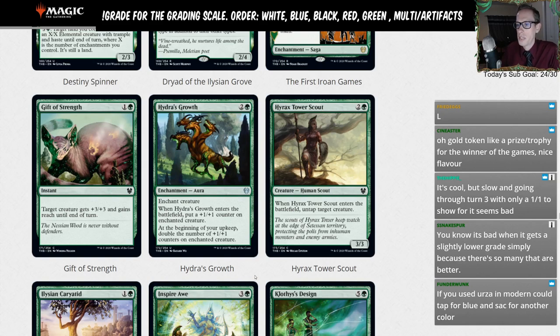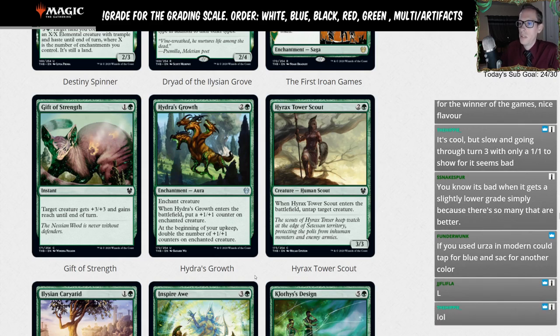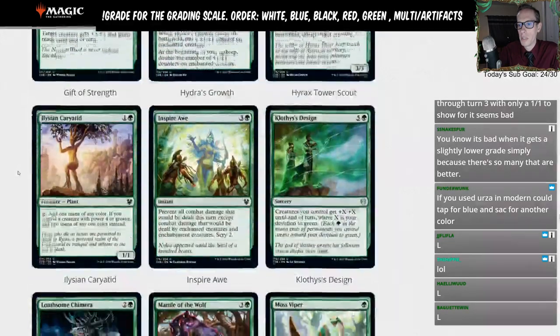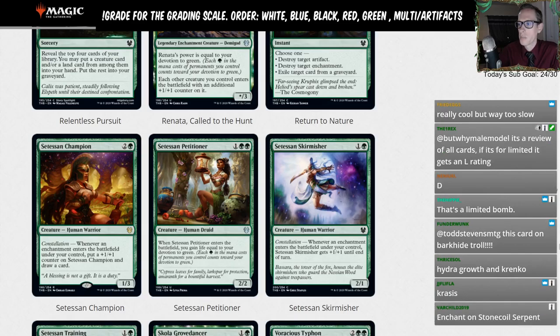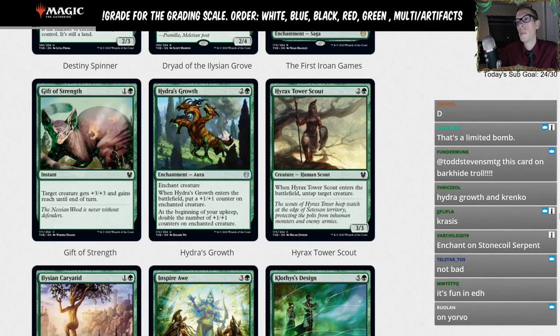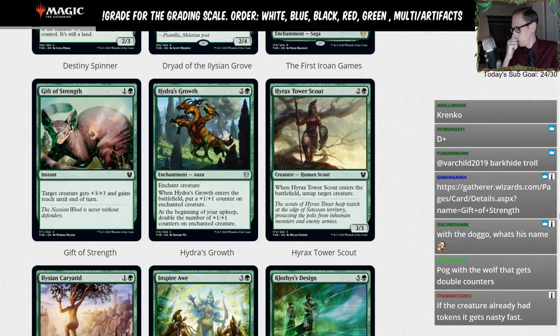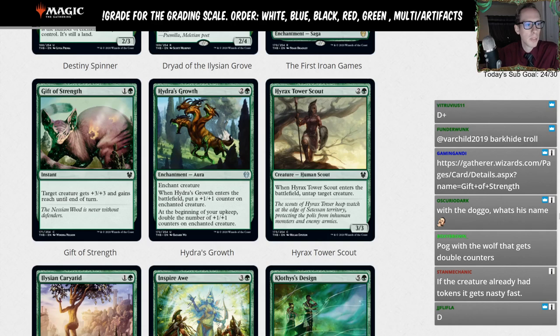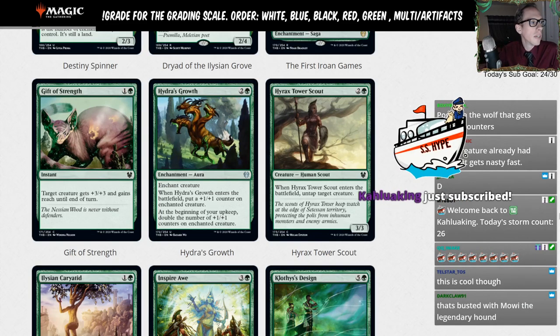Hydra's Growth — two and a G enchant creature aura. When it enters the battlefield, put a plus one plus one counter on the enchanted creature. At the beginning of your upkeep, double the number of counters on that creature. The only way you're playing this is if the enchantment aura matters — like with Heliod's Pilgrim finding an aura, or Setessan Champion drawing cards for enchantments. You could put it on Stone Coil Serpent or Hydroid Krasis to double its counters. But I'd rather just play another Stone Coil Serpent. I'll give it a D-minus.